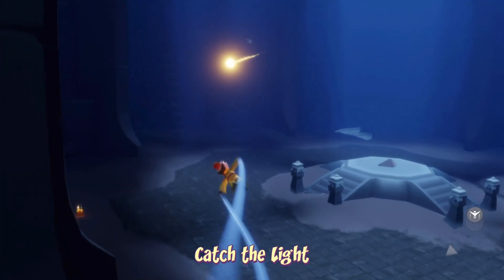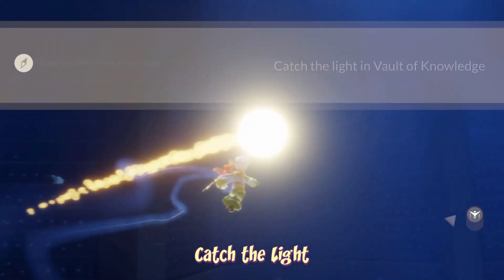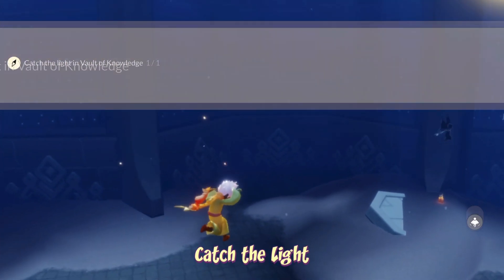To catch the light, we can find it on the first floor of the Vault of Knowledge. It might be just flying around above your head — you just gotta look up and fly into it.